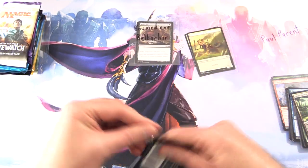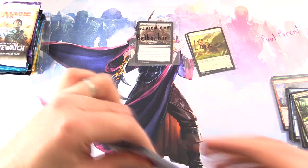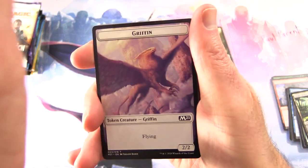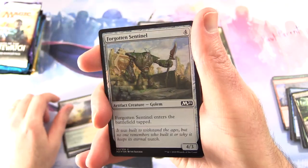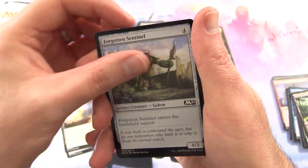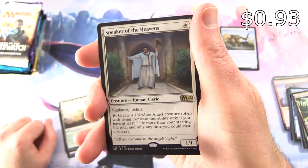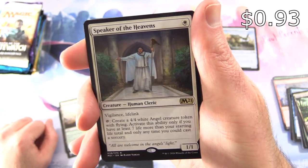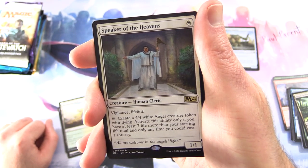Next up we have Paul Parent — thank you for being a patron. Core 2021 coming right up. We've got a Griffin, a Blossoming Sand, and a foil Forgotten Sentinel. The rare is Speaker of the Heavens: Creature Human Cleric, 1/1 for a single White, with Vigilance and Lifelink. Tap to create a 4/4 White Angel Creature token with Flying.